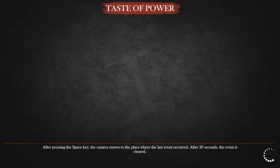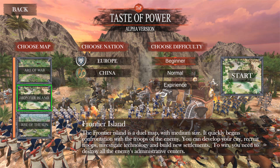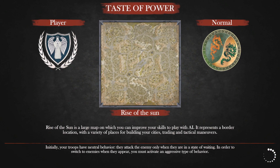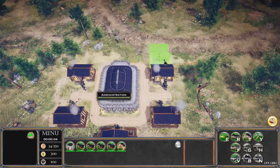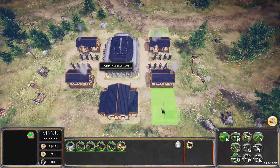We've still got time so let's start a new city on a new map. We'll play Rise of the Sun on Normal difficulty this time — and play as Europe. Rise of the Sun is a large map to improve skills against AI, with a variety of places for building cities, trading, and tactical maneuvers.